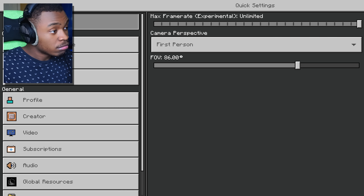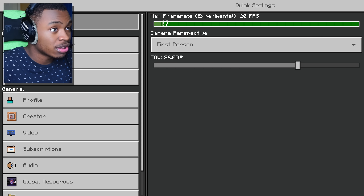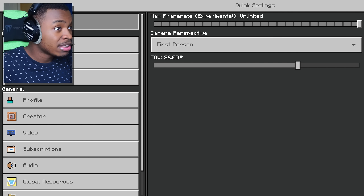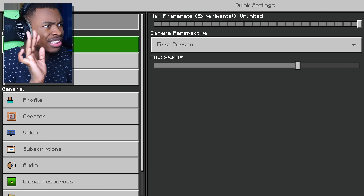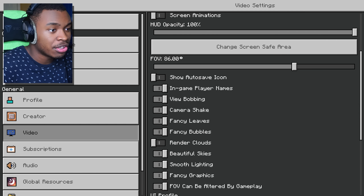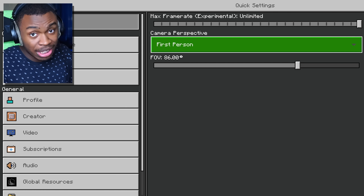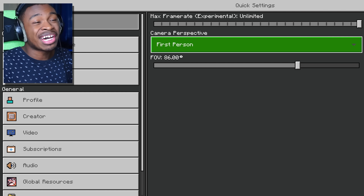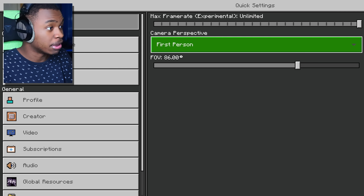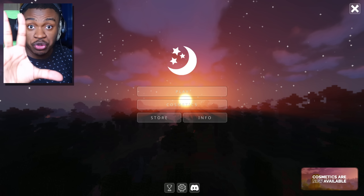I thought the whole settings section would be changed but apparently not. We got the max frame rate — does it work? It's a little laggy but it works. First person perspective, we got the FOV. I like how they have the quick settings right there. Controller, profile, video — everything looks the same. So it only added a little quick-settings area. That's not bad — you don't want to be overwhelmed. But I kind of wish they had a little mod section in settings just to make life easier.